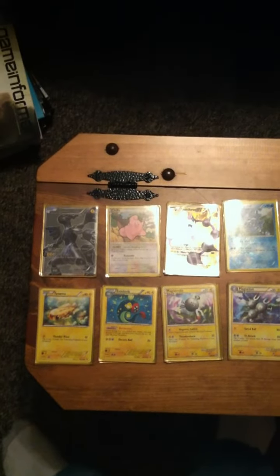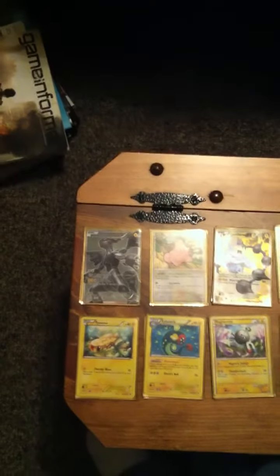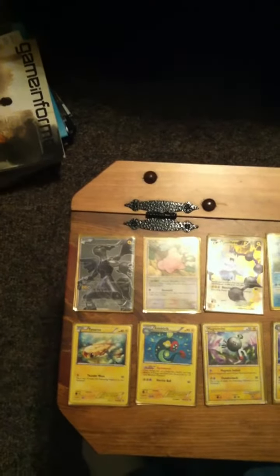Hey guys, it's Mr. Zekrom Master here with my Eelzone decklist, so let's get right into it. I run 2 Zekrom — it's a great attacker which does 120 damage with a recoil of 40 for 3 energy.